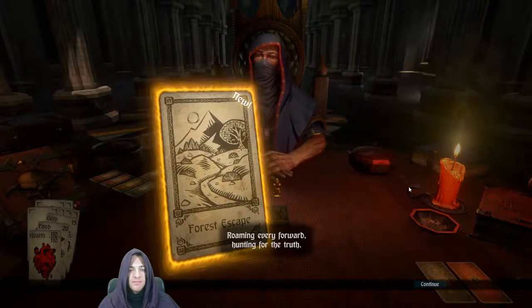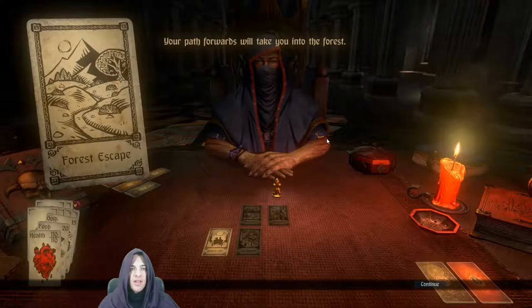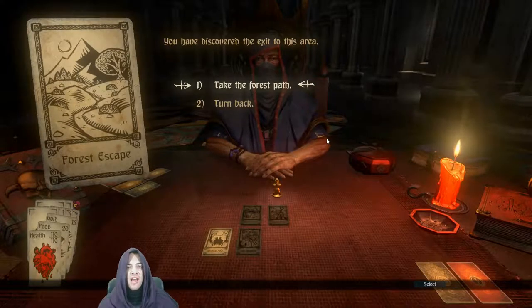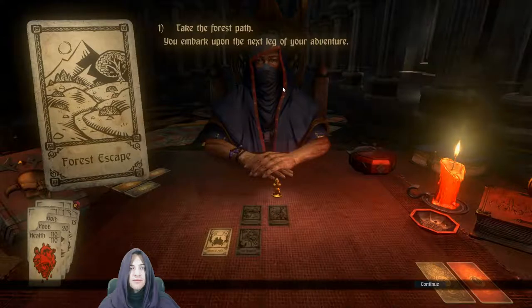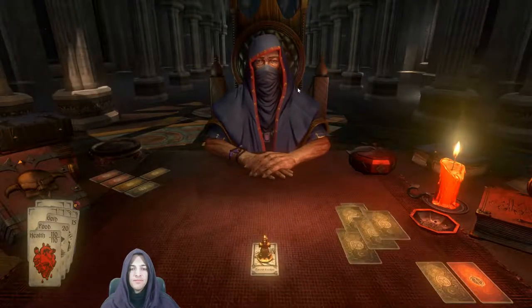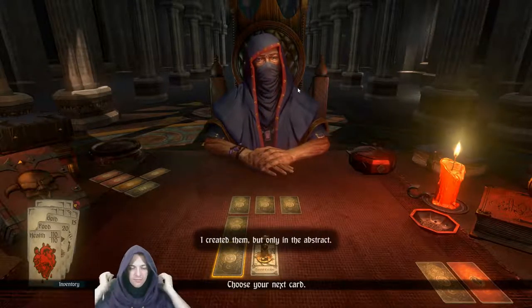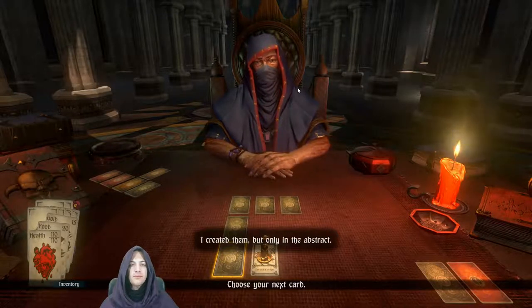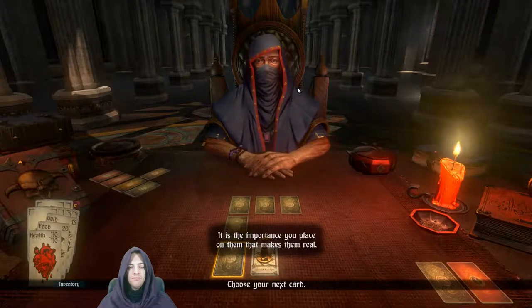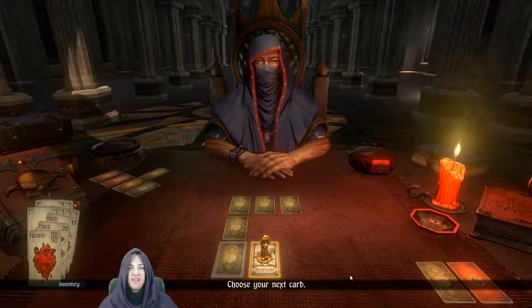Forest Escape. Roaming ever forward, hunting for the truth. Your path forwards will take you into the forest - you have discovered the exit to this area, so we take the forest path and embark on the next leg of our adventure. "Each of these cards is crafted from your memories and built from your experience. I created them, but only in the abstract. It is the importance you place on them that makes them real." Yes, again talking about our memories - that we make these adventures ourselves, and he merely makes prompts for the memories.